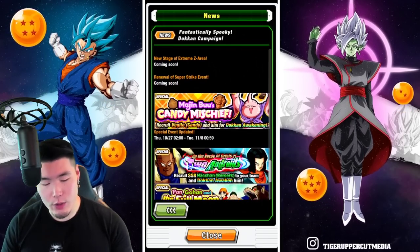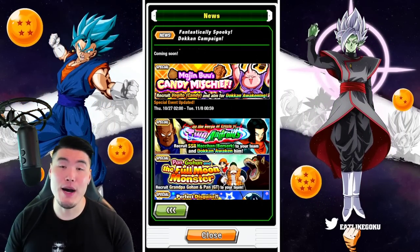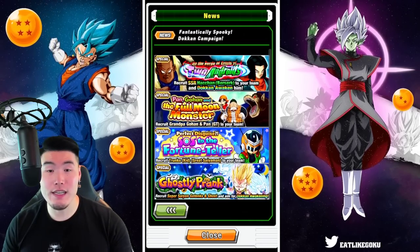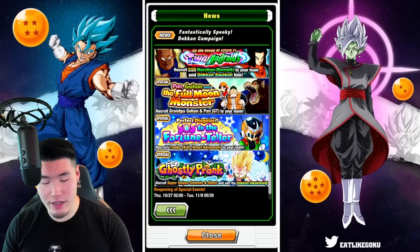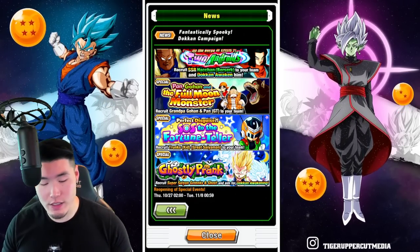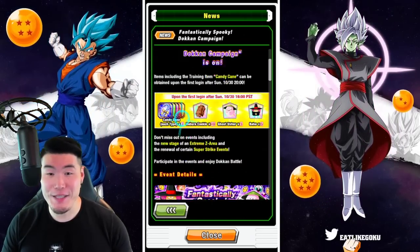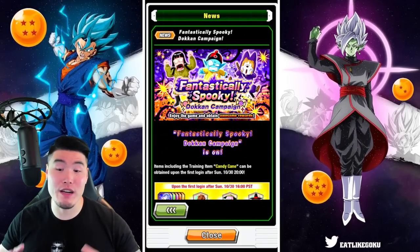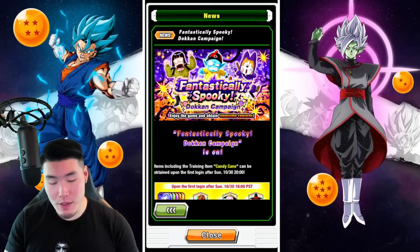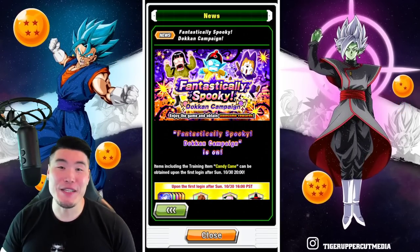Anyways, renewal of Super Strike event, we have an update to the Majin Boo Candy Mischief event, and also the reopening of four events as well — the Halloween events from previous years. That about does it for the Halloween celebration. A couple of question marks still, a couple of things we're still unsure about, but for the most part it is what you would expect from a Halloween celebration.